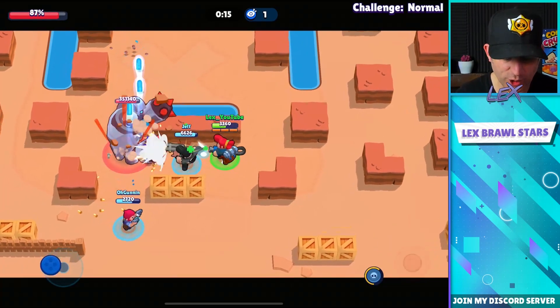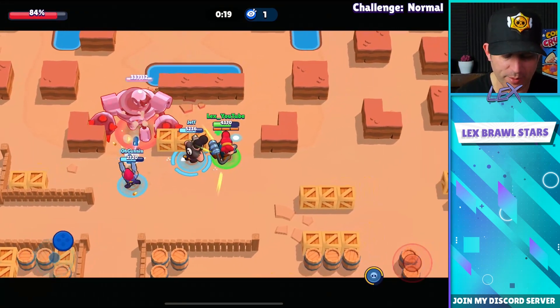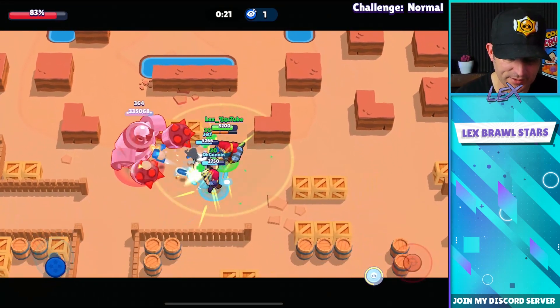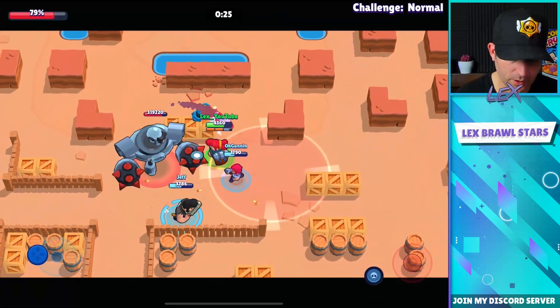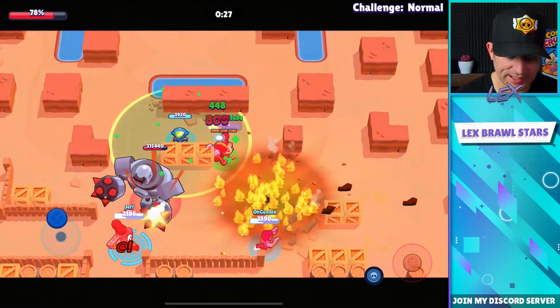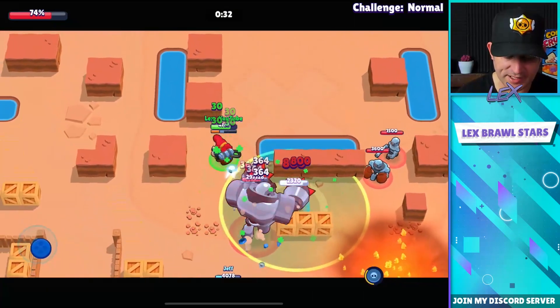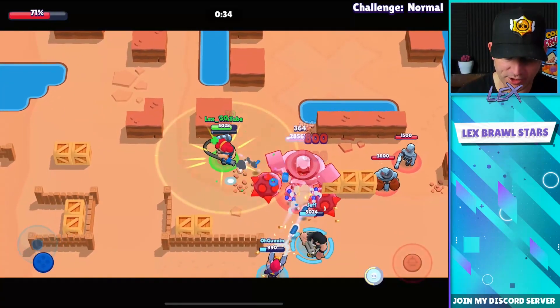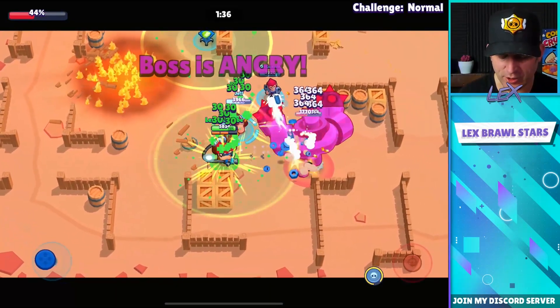If you know you're going to get hit, don't do what I did right there and get hit by multiple rockets — just take one hit and run back through them in the opposite direction if you find yourself in a bad spot. Those rockets do 2500 damage per rocket, and that is not a good thing.